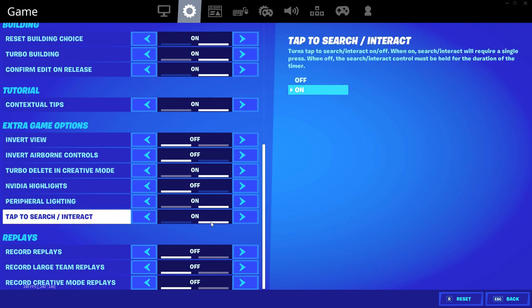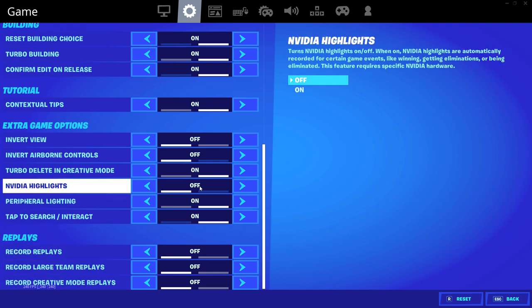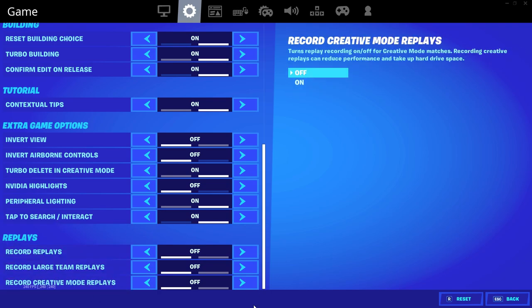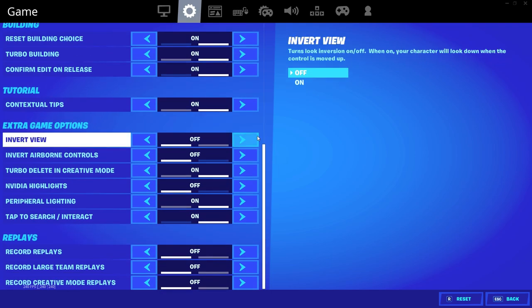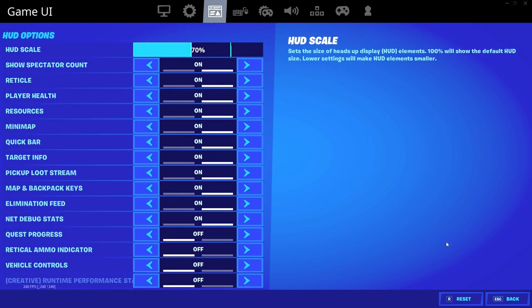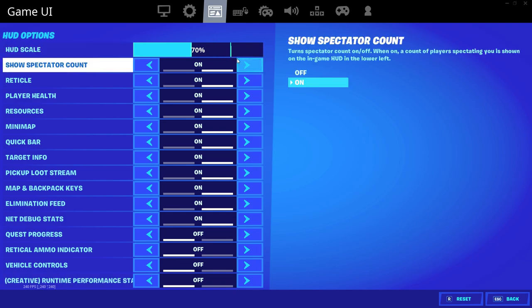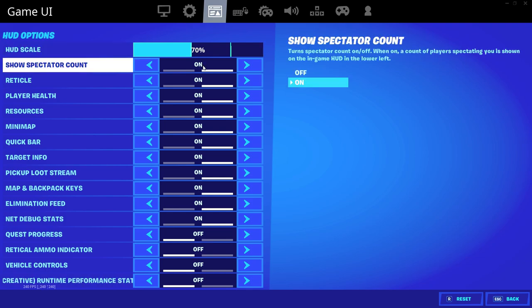Peripheral lighting on. Tap to search and interact on. Record replays, record large team replays, record creative mode replays — I have all these off because I use NVIDIA Highlights, so I really don't have much need to record replays. The only time I might want to record is to do a VOD review or see what I did wrong, or check someone's name if they're in anonymous mode. But I can go through my stream VODs for that too, since I'm usually streaming on Mixer when I play Fortnite. My HUD scale I have on 70%.